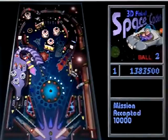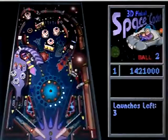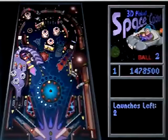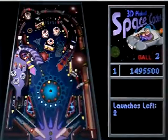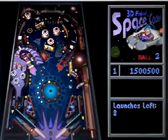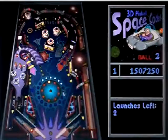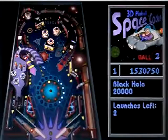There's launchers left number 3, ship refueled. 20,000 — 40,000 points to get a black hole. There's 2, ship refueled. There's flags upgraded — that was close. Nice, nice — hazard banks.